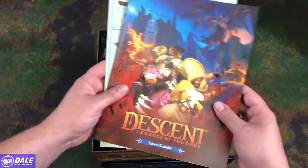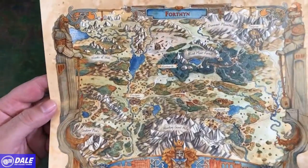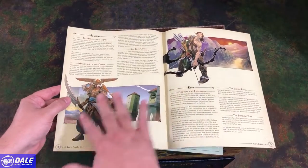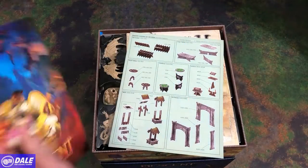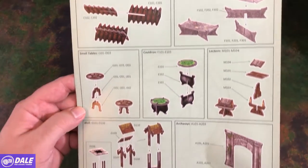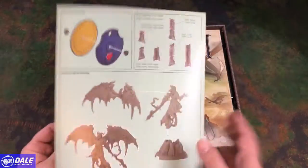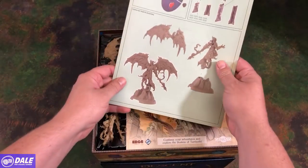Then we have a lore guide, going over the world with a nice map on the back. So we can learn about Tirnoth, the darknesses, and our different characters we'll be playing with. And an assembly sheet for all the terrain we'll be making — that's going to take a little bit of work. Hopefully it goes easier than plastic miniatures, and there's no paint required — until we actually get to the miniatures. You have one mini to put together.